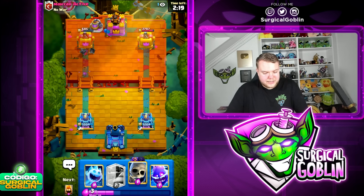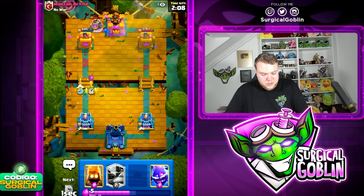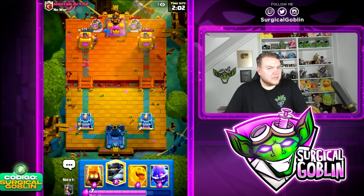Not sure if I should have used the ability — maybe with it we would have taken the tower, but I think it's still a pretty good situation. Not sure what he's running though. He has barbs, minions, firecracker — looks like he does go with firecracker right as I go with ice spirit plus skeletons. I guess it's fine though.